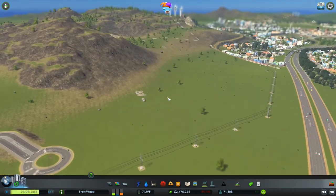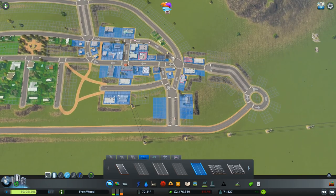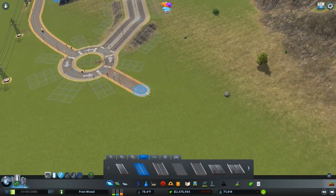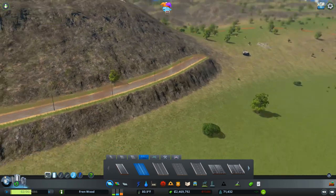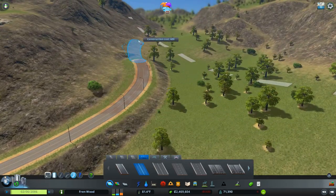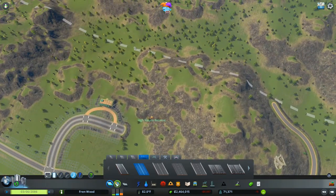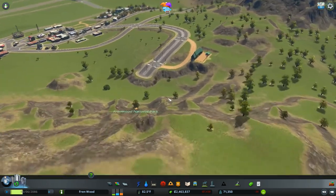We might even build another little small town here — let's maybe plan out for that right now. We may even have this as a mountain road leading to some really small mountain-type villages, so we'll plan for that. These kinds of roads can flow through the national park. We'll go with Friendwood National Park for right now, but if you guys want it named after you, let me know in the comments and it shall be so.